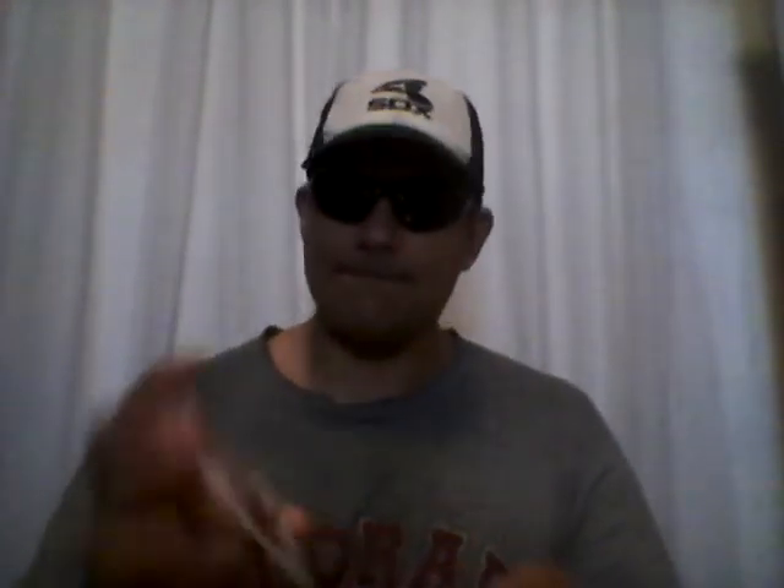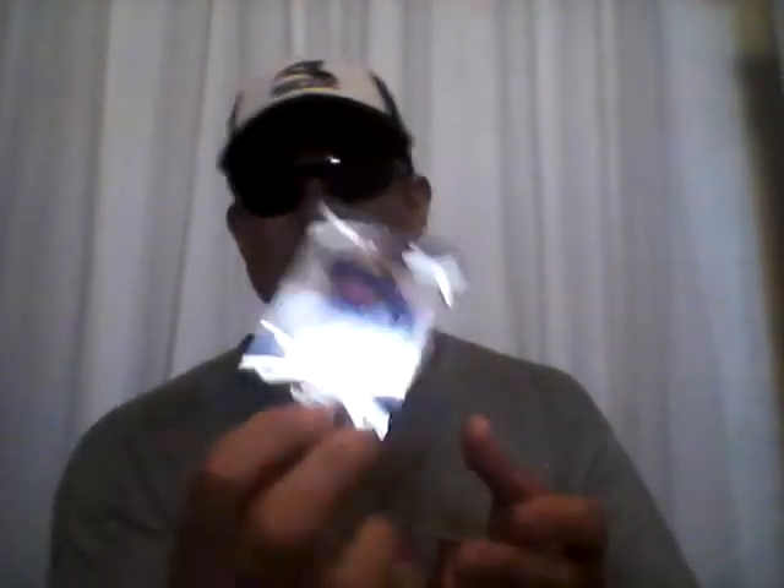Greg got that one. Jessica gets the next one — Joey Votto, memorabilia card, numbered out of 254. Justin gets David Ortiz, numbered out of 199. And guess what? Another hot box — four cards in this one! Sweet. So we'll randomize the last two. A Nomar Garciaparra on-card auto, Acclaimed Autographs, out of 50. And a Danny Salazar numbered out of 399, on-card auto, New Guard Autographs. So we got 11 cards out of a nine-card break — we like that.